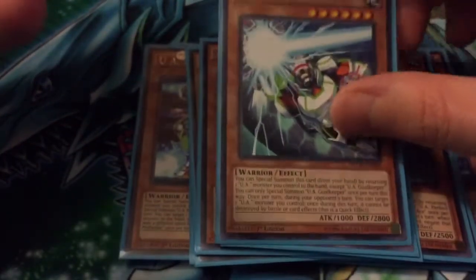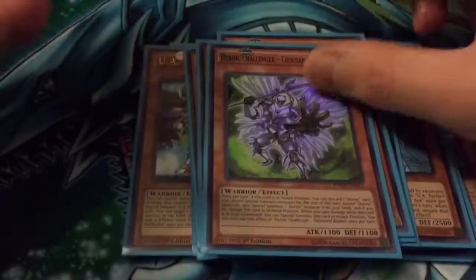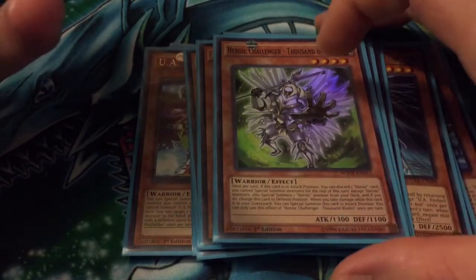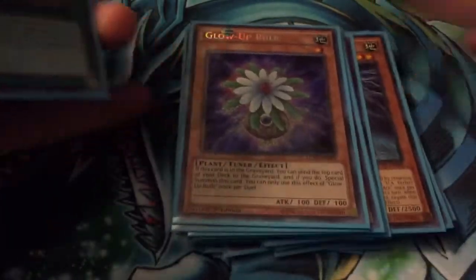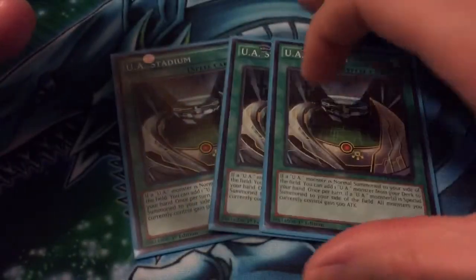1 Goalkeeper — just there for life point protection, it's also high defense, 1000 blades, so whenever you take damage you can special summon him and use him for tribute fodder for your bigger guys if you need to. 1 Striker — easily special summoned, good for synchro-ing. Glow Bulb — pretty much the same thing, but you can special summon it from the grave, so it's got good versatility. And Beast and Bark Yonder — always good.